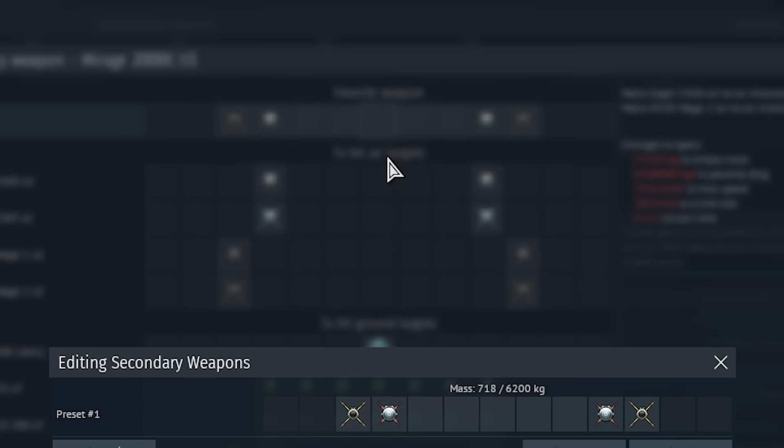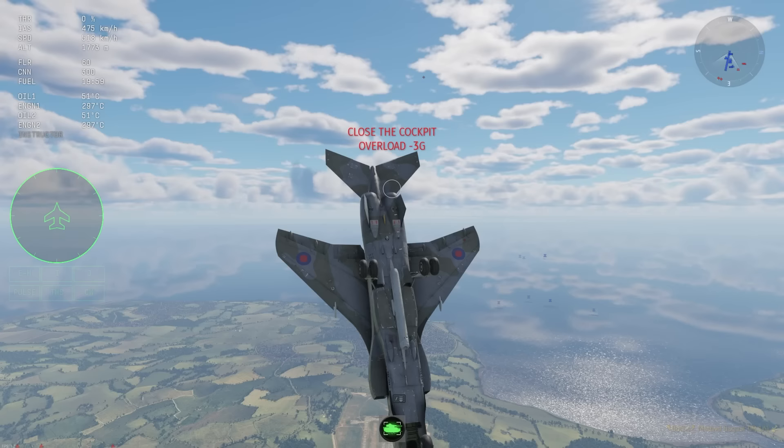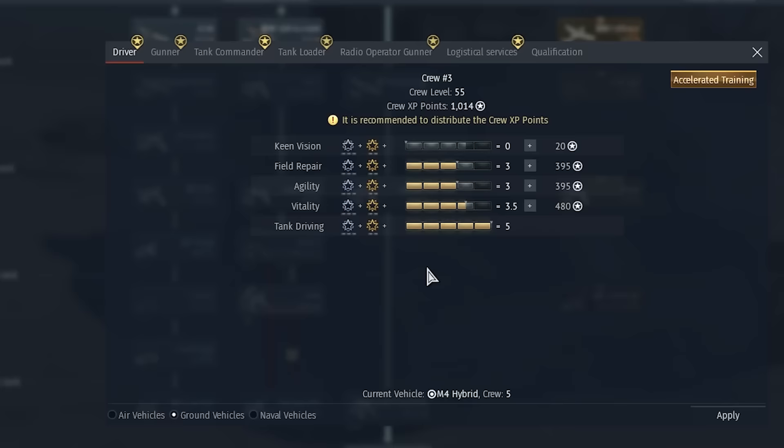The Mirage 2000C now has a drop tank, so if you are running out of fuel, good news for you. All variants of the Jaguar now get access to an ejection seat, and the F-104s also get access to an ejector seat, although you don't get the version that ejects the pilot downwards.